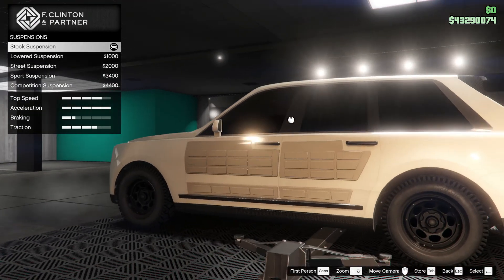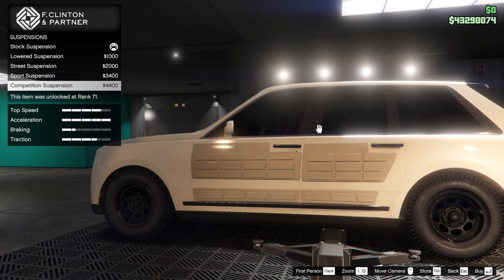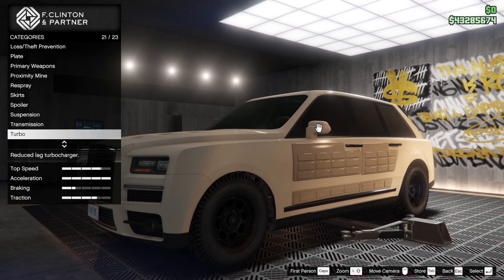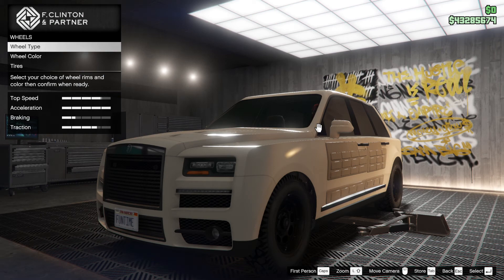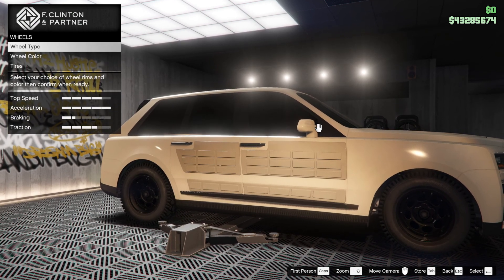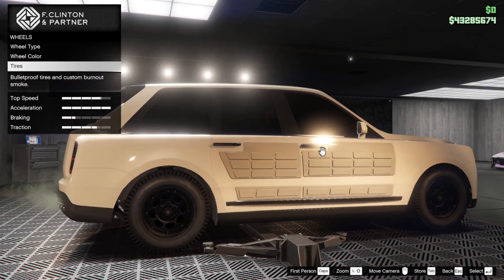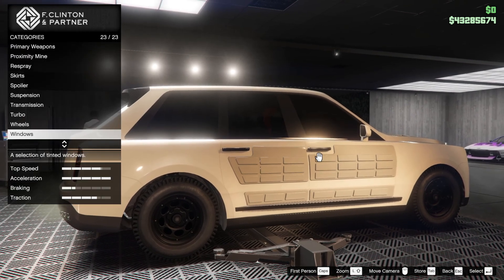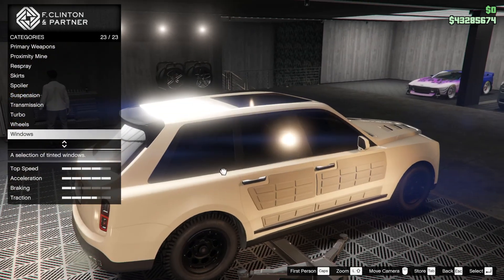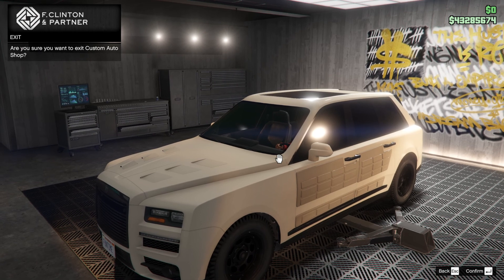Suspension — this was made as an off-roader. But if we put competition suspension on, I assume we're going to be driving around in the city. I've put competition suspension on an off-road car. It's not really an off-road vehicle — I've done the off-road test, check out my video on that, and it did struggle in a certain place. Wheel type — I like the tyres being off-road and I think that really works, so I'm not going to change it. Windows — I think we need to keep them limo. You can see there's no driver in there. And that's it — I believe that's complete.